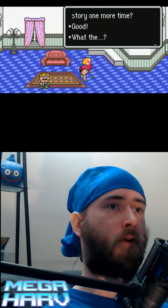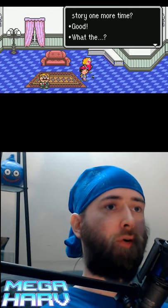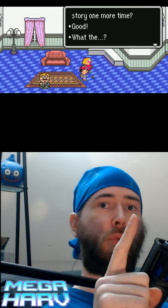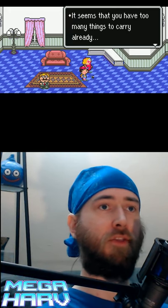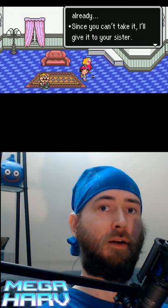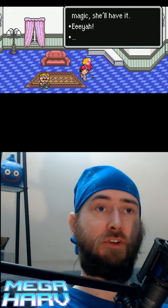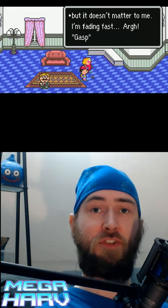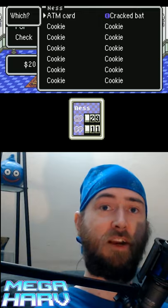If you've made sure to have a max inventory up until the point where Pokey's mom squashes BuzzBuzz, he'll become confused and say, 'What the? It seems that you are carrying too many things. Since you can't take it, I'll give it to your sister.' In the blink of an eye, like magic, she'll have it. Therefore, Tracy will possess the soundstone, and you won't have to clutter up your inventory with it for the entire game.